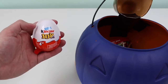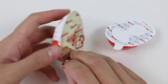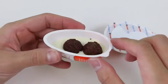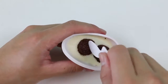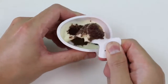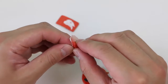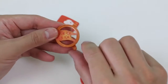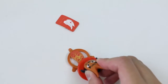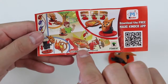Our next surprise toy is a Kinder Joy — let's open it up. The half of the Kinder Joy egg has some yummy chocolate candy. We can use this spoon it came with to scoop it up. I made a mistake while filming but I'll skip ahead to the open egg. So here's our toy, which looks to be a disc we can launch by pressing down on the edge. Let's set up our targets and try shooting the disc.